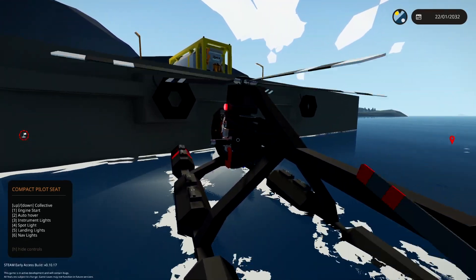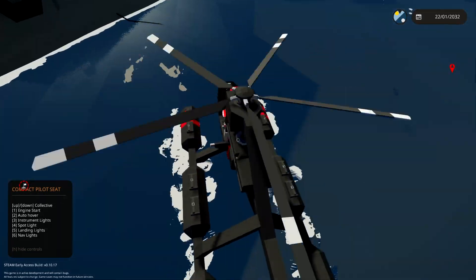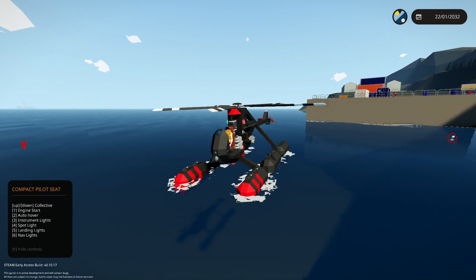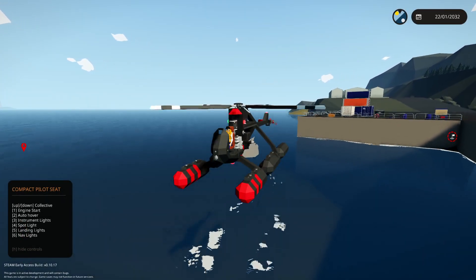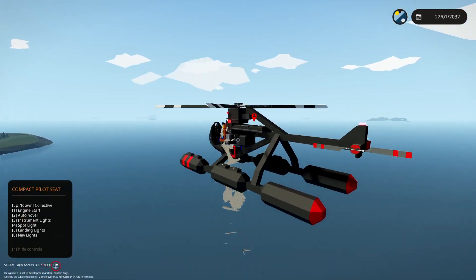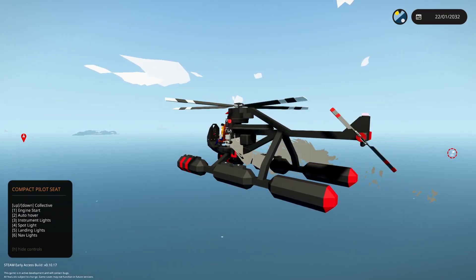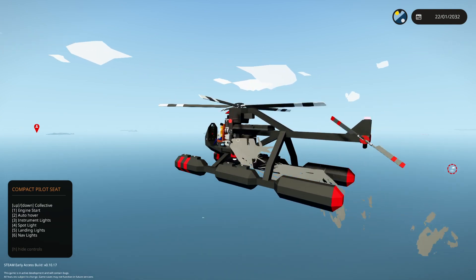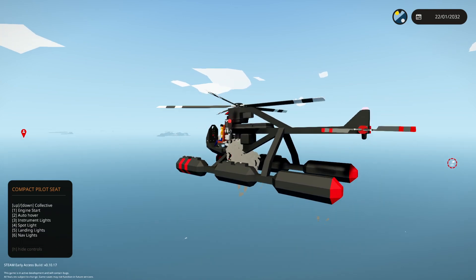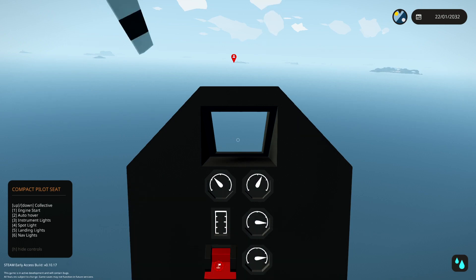We just need to tip back a bit to get away from the dock, otherwise we'd lose some blades. Collective is on the up and down arrows — super easy. Looking good. You can see how slowly that tail rotor is spinning, but yaw control is really good. And we're off — very very easy.